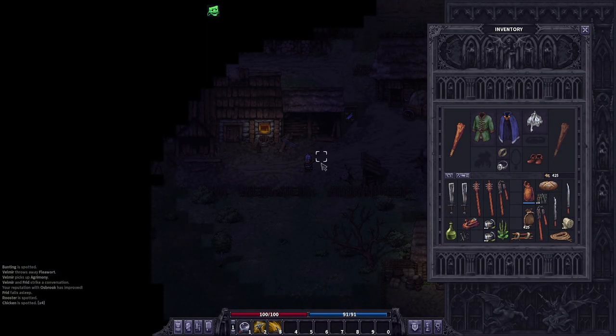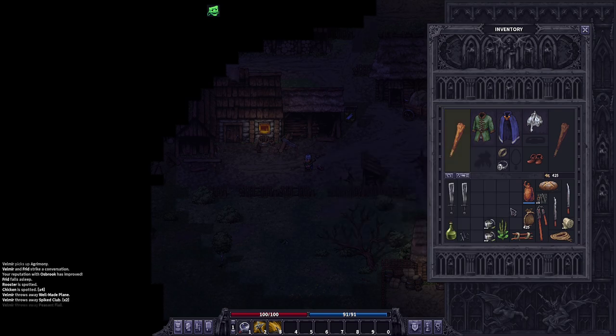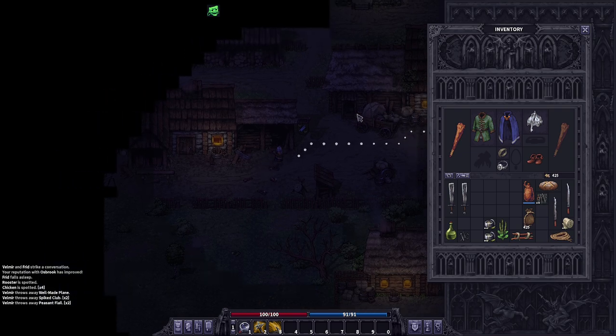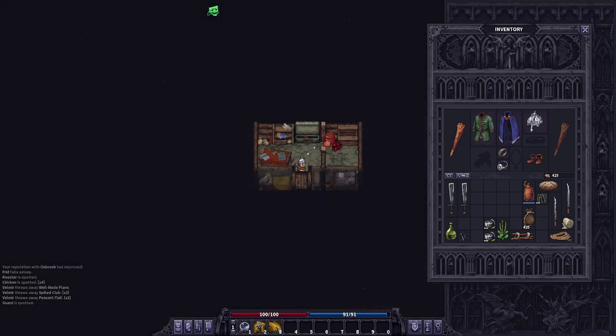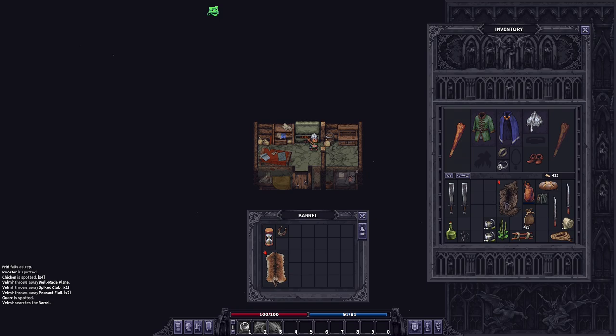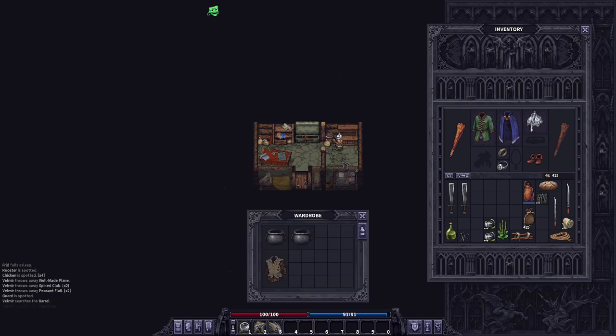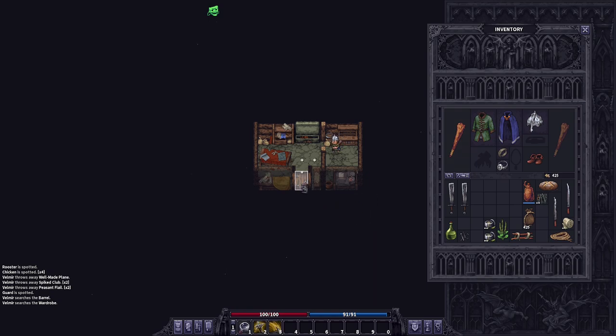I'm also gonna drop this well-made plane outside of the carpenter's hut — again, this is gonna be required for a task a little bit later. Drop the three items here, because clubs actually sell better at the carpenter. Now that the leather worker is asleep, it's time to steal items. Toss those back in. It takes about a week, week and a half before the pelts can actually be sold. These smaller items take about a couple of days typically. Go ahead and steal the last spot. Fantastic.